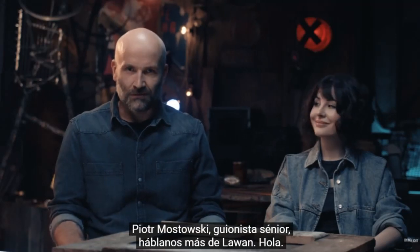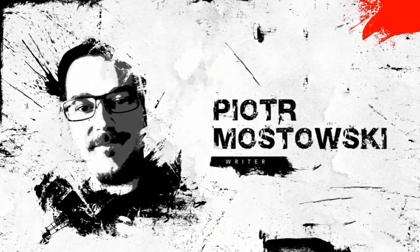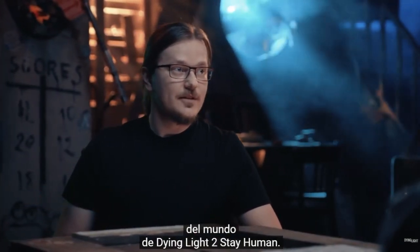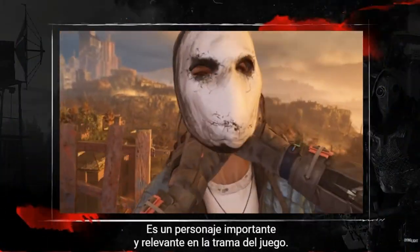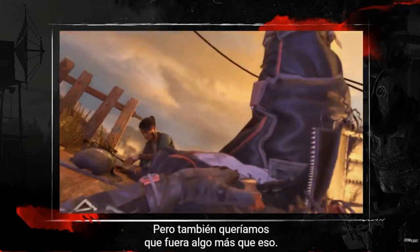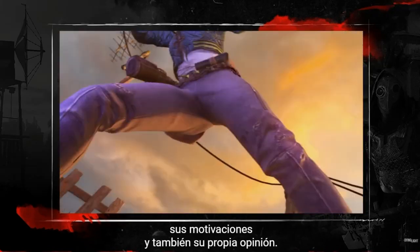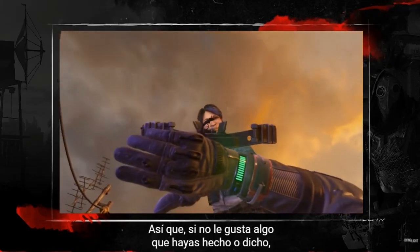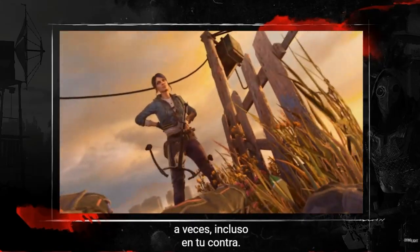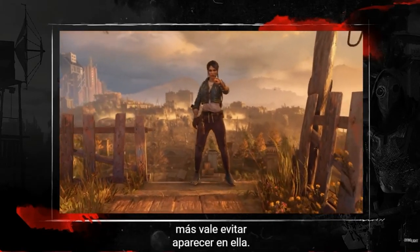Senior writer Piotr Mostowski will tell us more about Lawan. Lawan is one of the strong, self-reliant women in the world of Dying Light 2 Stay Human. She is an important character with a lot of impact on the plot. But we also wanted her to be way more than that — a real person with her own goals, her own motivations and her own opinions. If she doesn't like something you do or say, she will tell you and act on it, sometimes even against you, and you will feel the consequences. She is her own boss and her kill list is open, so you don't want to end up on it.